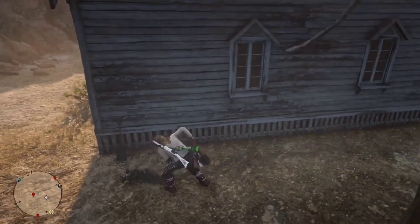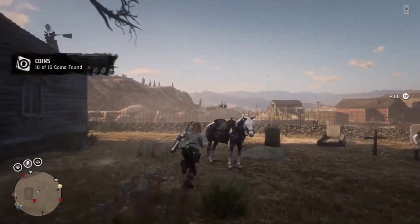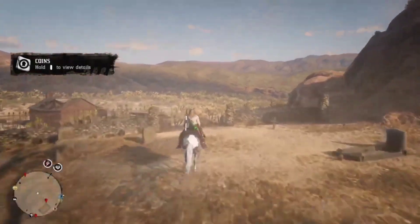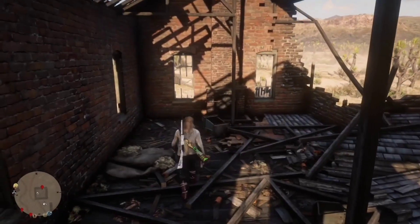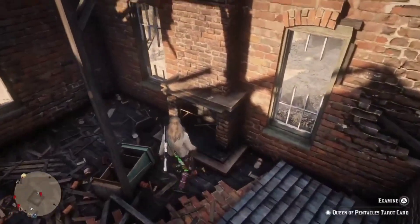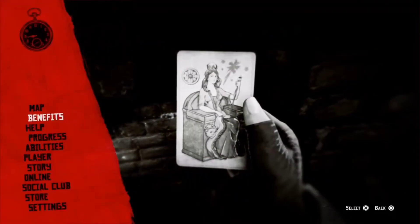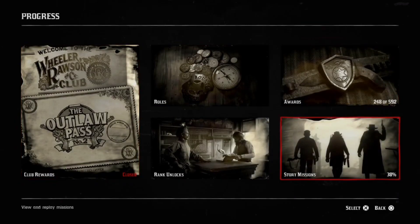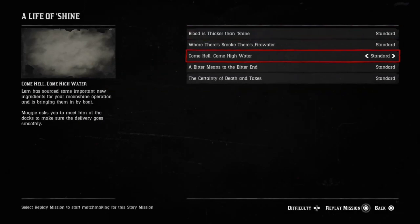Just near this shovel leaning up against the building, go ahead and dig that dig site. The beauty about these random dig sites where you stick your hand in the ground is they give you coins very often. Once you've grabbed that, go over to this broken-down building, come inside, up to the fireplace, and examine this tarot card. Make sure you don't drop it. While holding it, press pause, go to progress, story missions, A Life of Shine, then hold square on the third Moonshine story mission to replay it.